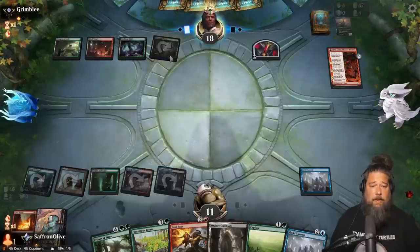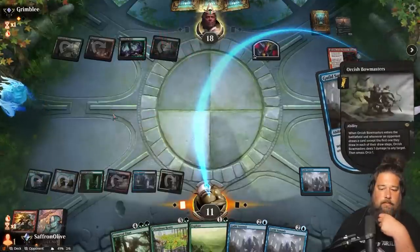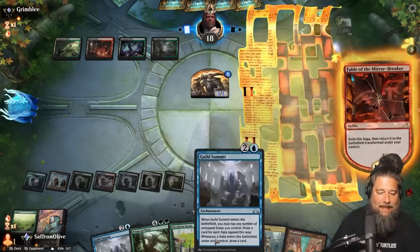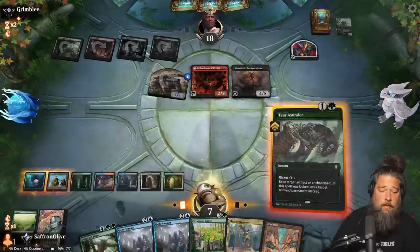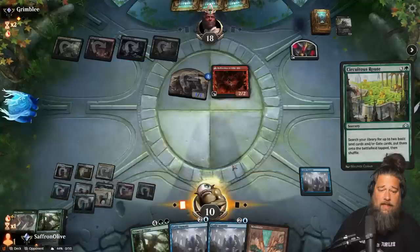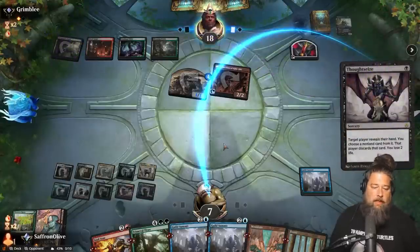Guild Summit — is it Guildgate? Draw a card. They don't have the double Thoughtseize. Opponent gets in and hits us. We could use a sweeper. A Gates Ablaze, for example. Let's play the land — if we draw an untapped land, we can also Explore. Gates Ablaze! Reset the board. We're at 11, not bad. We have another removal spell. We got the Guild Summit down without getting hit by discard. They discard a Liliana and a Shieldred. Opponent tap land, passes. Play the Guildgate. If opponent Bowmasters, we kill the Bowmasters. Get pinged, draw a Guildgate. Explore, play the Guildgate.